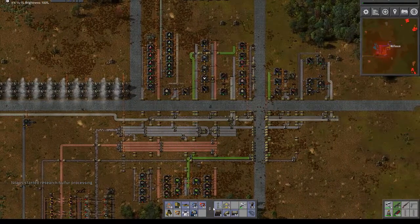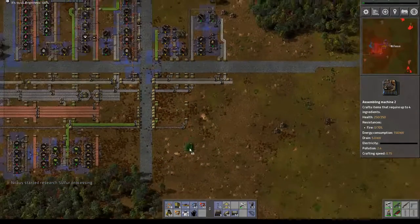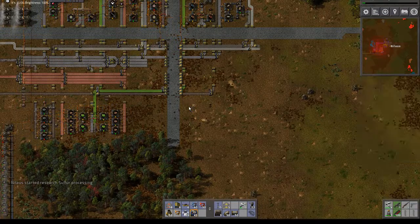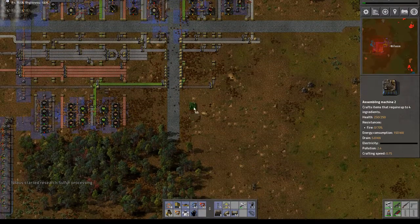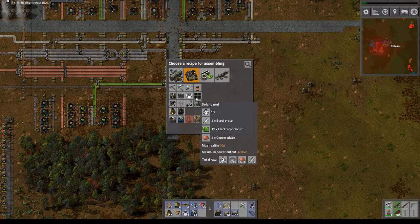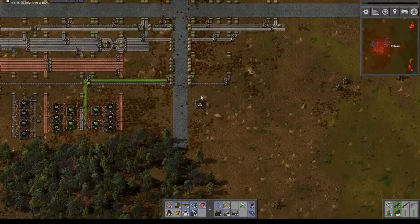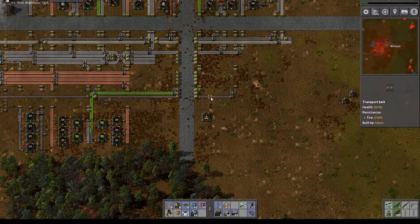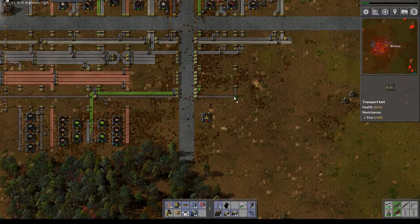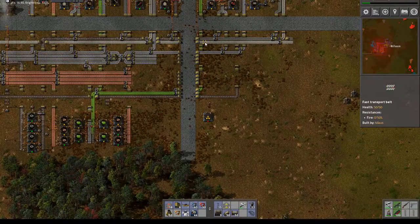Maybe I will get solar early this game - I don't know, I usually get it way too late. Let's see what we need for solar. I think now we have some room down here so it might be better to put it on this side. What do we need in order to build solar panels? Steel, electronic circuits, and copper plates. This is fine. I just need to build it like this. Steel comes from over here.